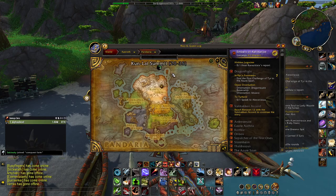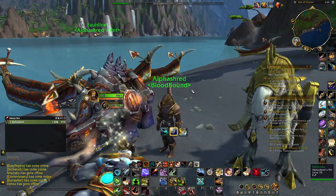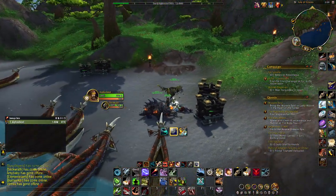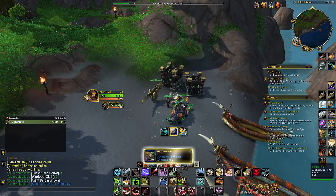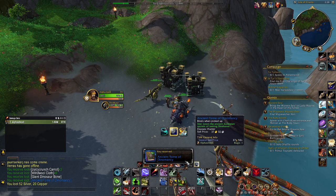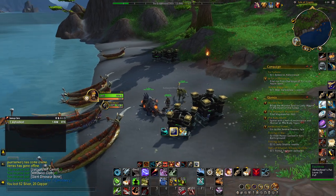Fly over, and once you get to the Isle of Giants you will fall because you can't fly here, and you'll just land in the ocean water and swim over. Now, what you need to tame dire horns is this little book here — it's called the Ancient Tome of Dynomancy.